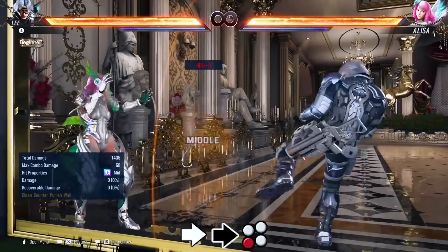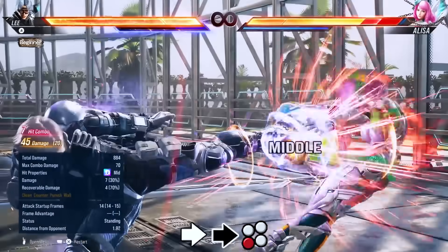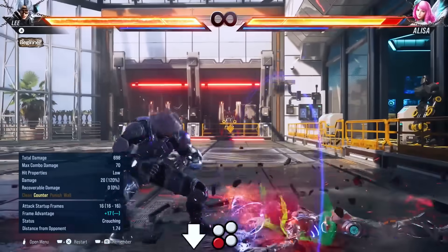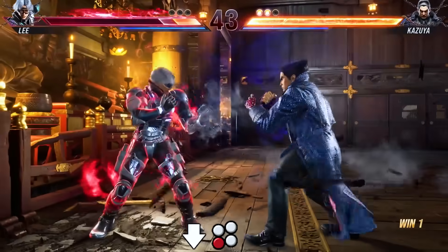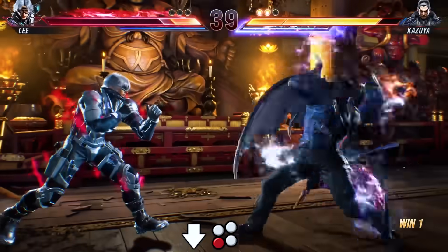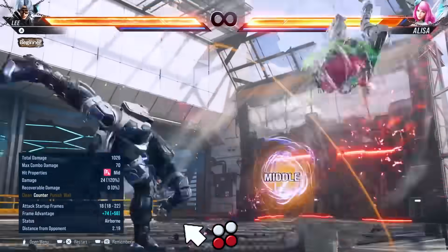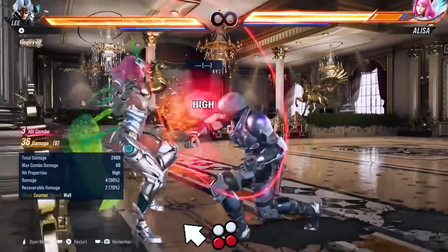Another heat engager is forward forward 3. It's still safe at minus 9 and I can imagine it being good for Heat bash combos, but I'm not a Lee player. Back 4 counter hit, down 3 counter hit, and 1+2 counter hit all give you full combos. I think a move like down 3 in Tekken 8 is really good — not too many characters get a fast counter hit launcher unless they commit to a slow move or string. Is up back 3+4 counter hit launching now? I'm not really sure how useful this move is.